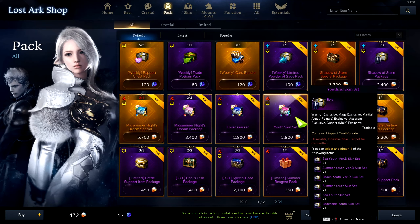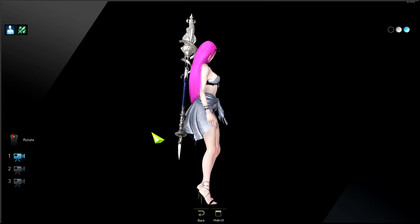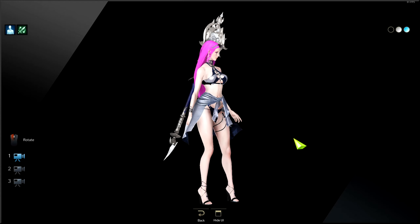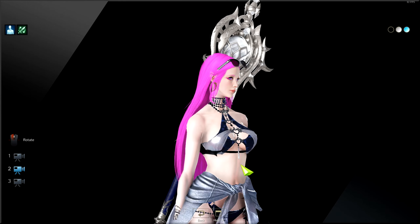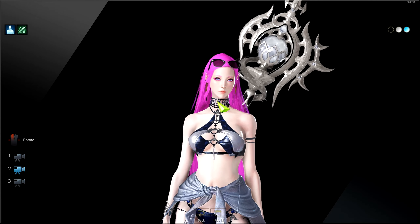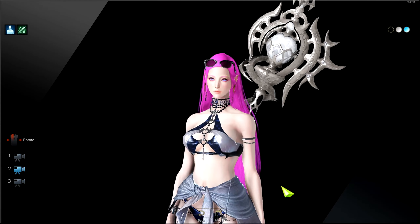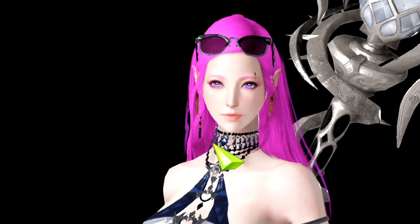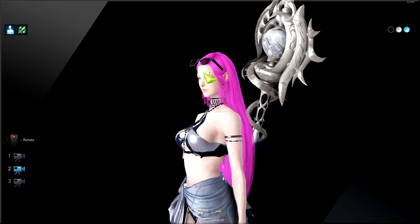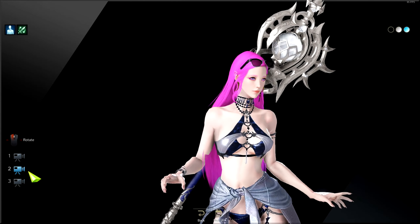Now let's look at the Youth skin set. This is the first variation — they are also dyeable so if you like the skin you can dye it and buy it. There's a close-up look — it's got that little neck accessory going on, and you also have a piercing on your eyebrow and a ring earring. For people that like piercings on their character, this is probably one you can go for.